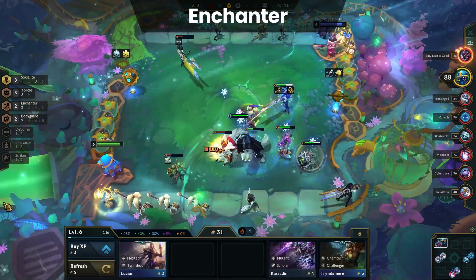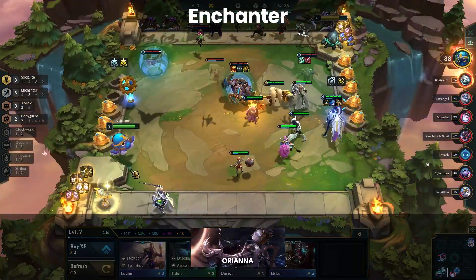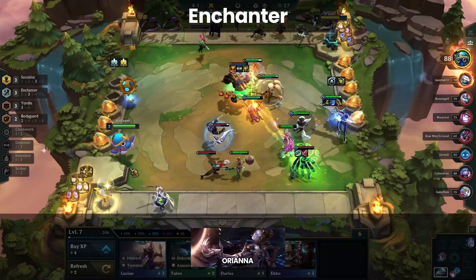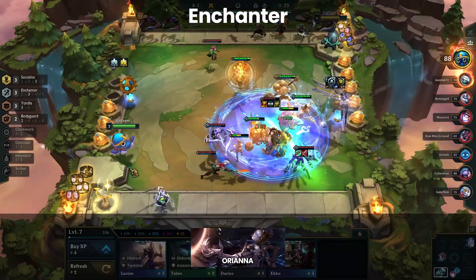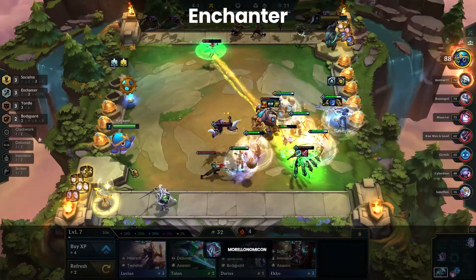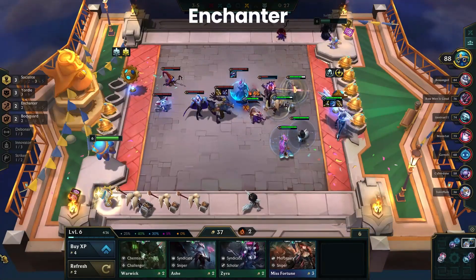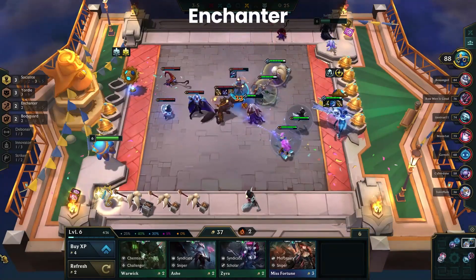Second, Enchanters got buffed, and that's true even after the Redemption bug fix. Third, Orianna is crazy as they lowered her max mana by 50 and increased her damage and shields. Lastly, they nerfed the heck out of Morelos, to the point that most players aren't even building it anymore. What all that means is Enchanters are even better than before as the splash trait, and can be used as the main synergy for a composition.